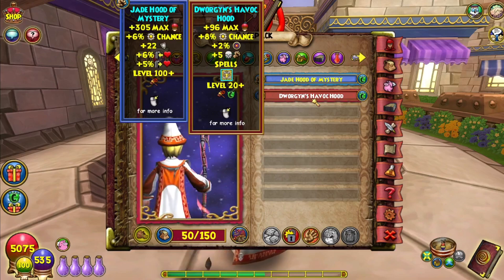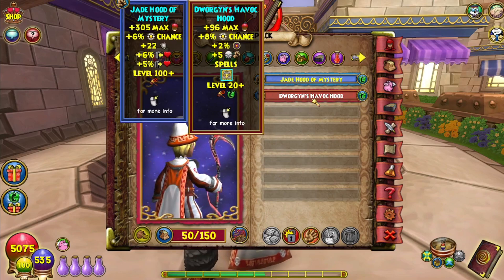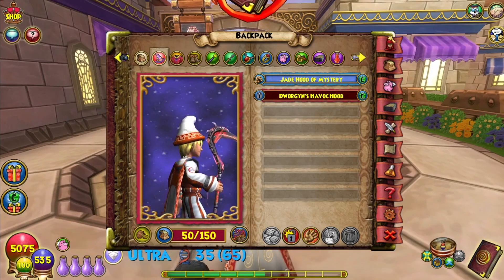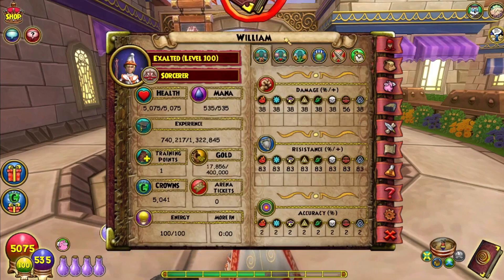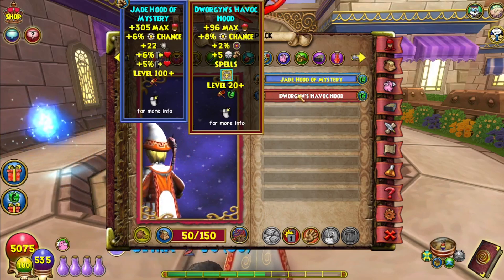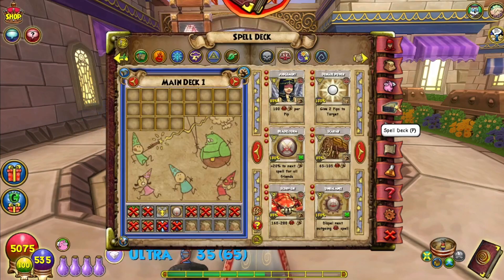You want to have the Dorgan hat. I choose to have it at level 20 just so I can equip it and be done with it, because I don't change my gear. I change it very rarely in this entire setup. As you can see, I'm level 100 and I still have a level 20 hat. It's very useful — you're only using it for the spell.